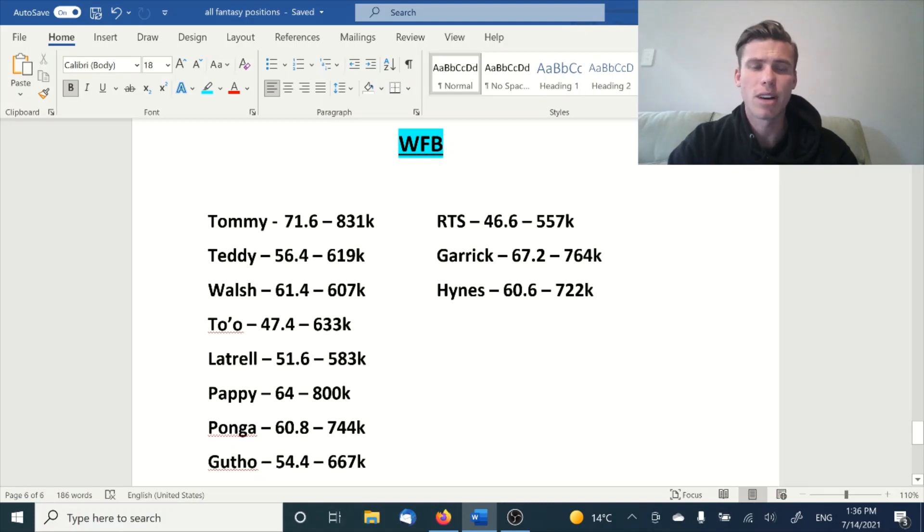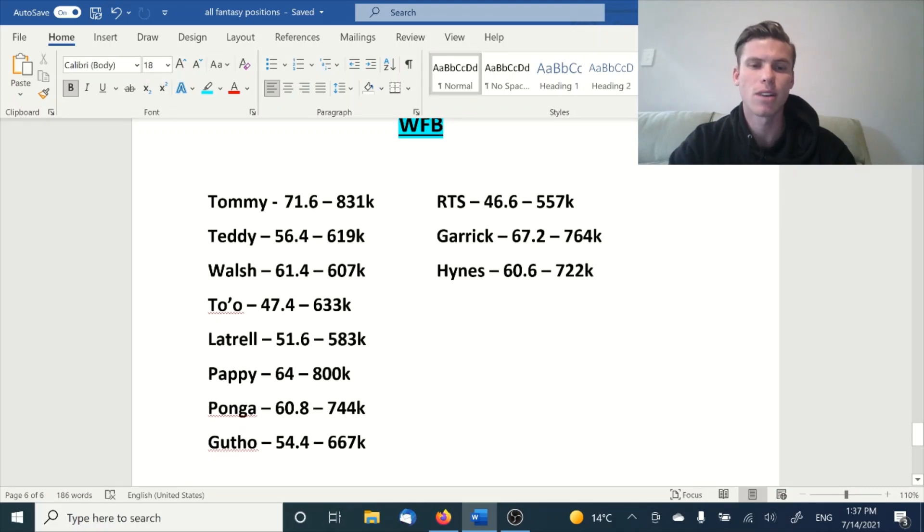I'm a little bit worried about To'o at the moment. Yes, he's got a five-round average of 47.4 at 633k, still holding a decent price compared to Teddy and Walsh. But with no Cleary and Luai, I don't see the Panthers going as well, so I don't know if those two or three try games are going to be there. He's going to be more around 40-50 on a regular basis. Latrell's at 51.6 in his last five at a nice 583k price, but I'd probably hold off this week — there's every chance Wayne Bennett rests a lot of the Bunnies players.